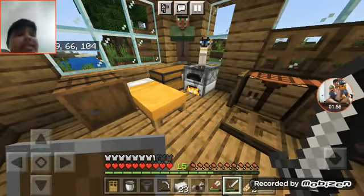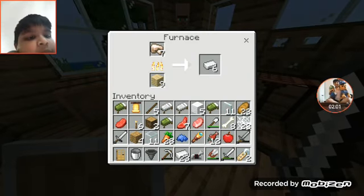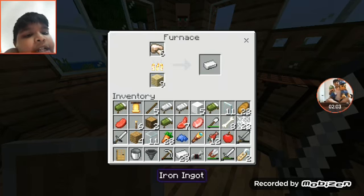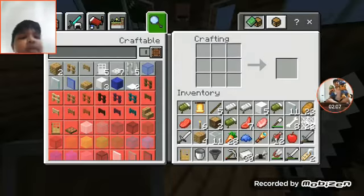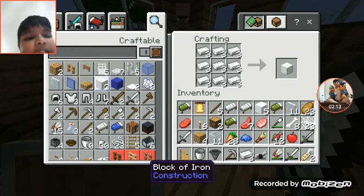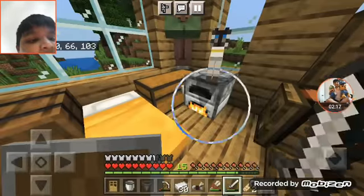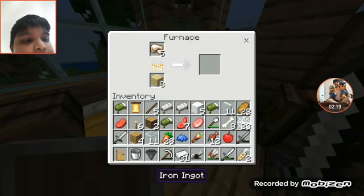Okay, now we're going to go and get six iron so we can make it. For an anvil, remember: three iron blocks and four iron. Okay, we can craft it - so that means we can make an anvil. Yes, one more!